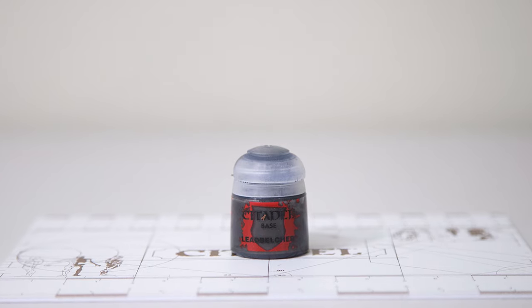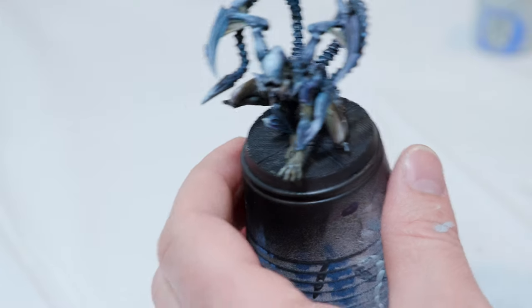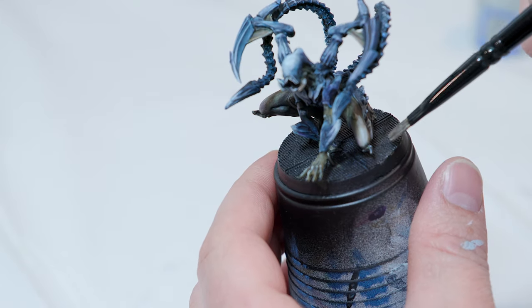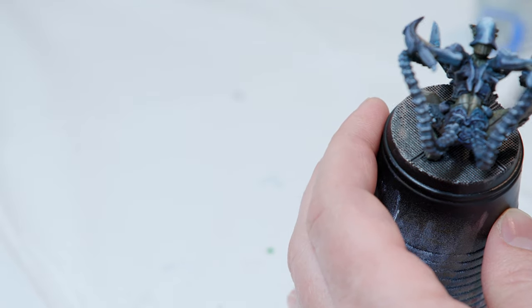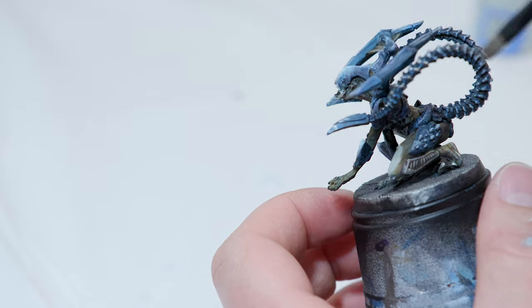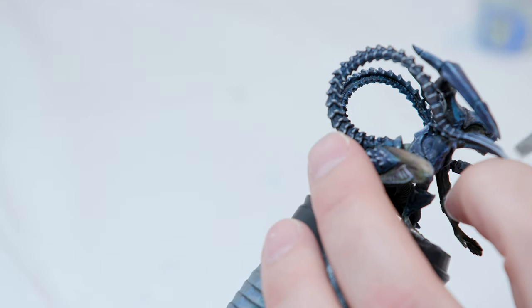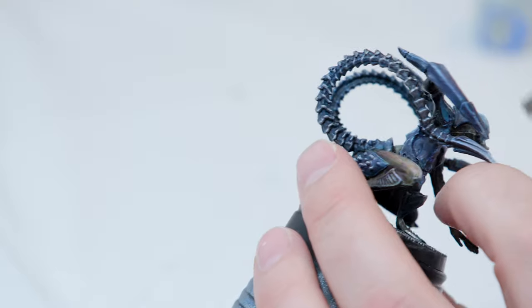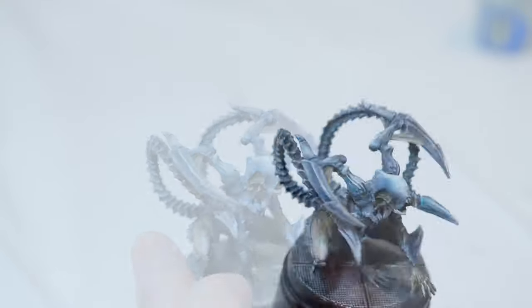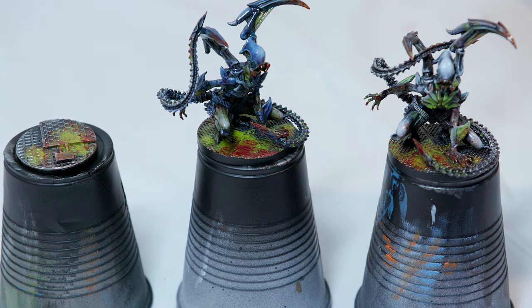For the base, first take some Lead Belcher and use a dry brush. Make sure you don't have very much on your brush — work it into the bristles and take a paper towel to remove most of it. Dry brush this onto the base. Along with the base, add a little bit onto his spikes and tails just to get a little bit more of a metallic shine to the points.